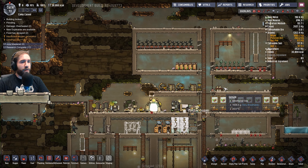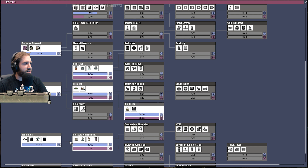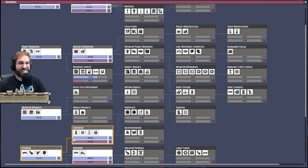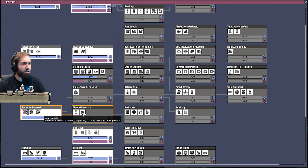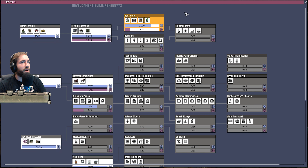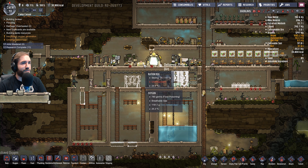Right now we'll just work on getting things advanced, cleaned up, and organized. Air systems can wait for the moment, maybe. We've got a germ sensor — that's interesting. Brute force refinement, automatic control. What are we working on? Agriculture — okay, let's leave them to that. We're going to keep this guy here for now.